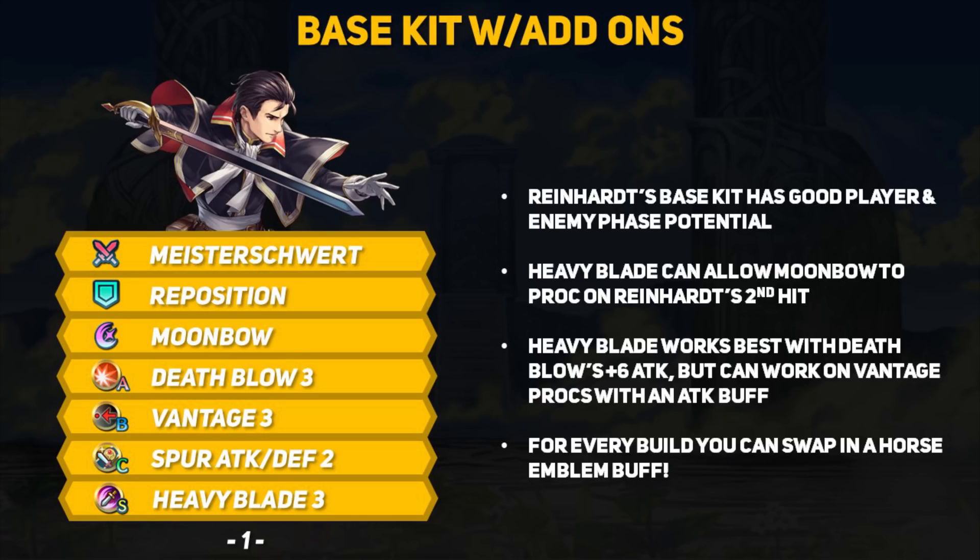First up is Reinhardt's base kit with some add-ons. Death Blow 3 only works on the player phase, and Vantage only works on the enemy phase, meaning Reinhardt gets effective skills for any time he gets into a fight. If you add Heavy Blade as a Sacred Seal, Reinhardt can use Moonbow and always be able to proc it if he procs Heavy Blade. With very easy access to a Hone Cavalry buff, I think he can have a very respectable amount of attack, even more so when he initiates with Death Blow. Heavy Blade can work on both phases, so if you keep Reinhardt buffed up, he has a chance to use it during Vantage procs as well.